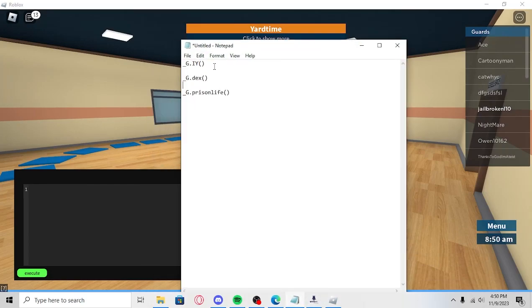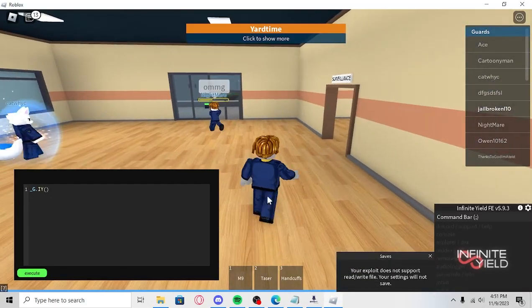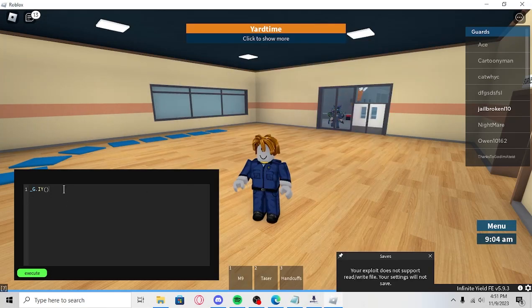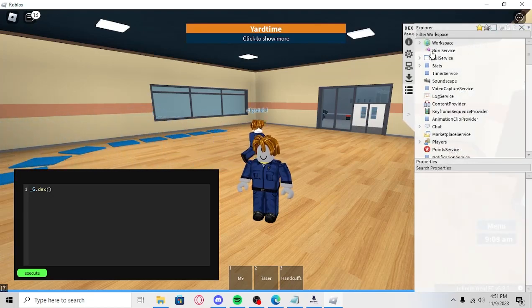Now we have this executor box and we have some custom commands. This will also be in the link of the description. We'll paste that in right here — you have infinite yield. Then we'll go to Dex. This is dark Dex, right here. Execute that. Now we have dark Dex.